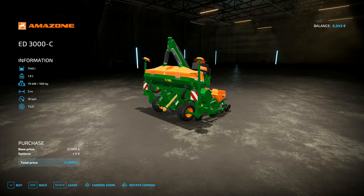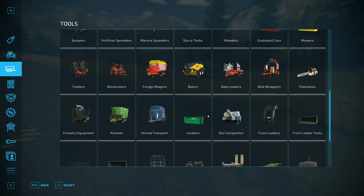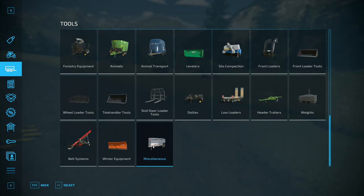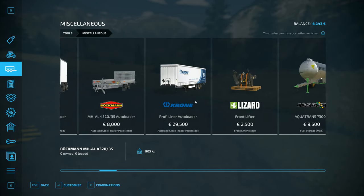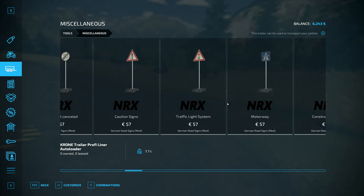I remember looking at this thinking, yeah, this is going to be really, really good. Capacity is about the same. We've got seed drills, we've got trailers all over, and the one trailer in particular that I was really excited about — we've got these three right here — they have autoload functions on them. Now these are only two small ones; that one's for a lorry over there.